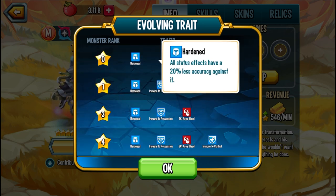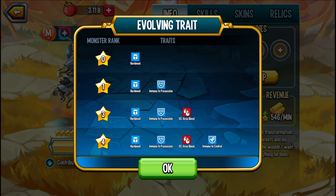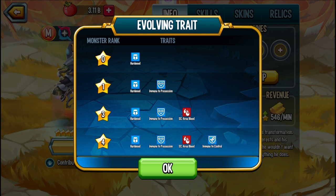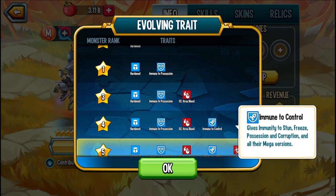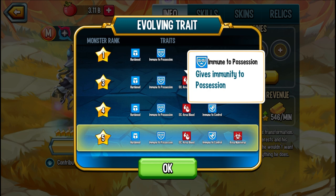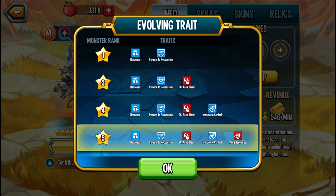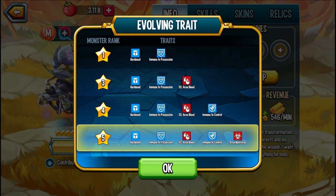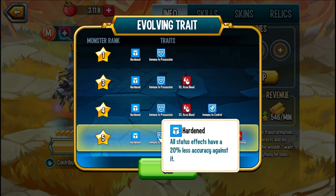Starting at rank 0, he's hardened. At rank 1, you are immune to possession. At rank 3, you do an area bleed, which reduces the enemy's damage by 90% and deals damage over time. At rank 4, you are immune to all control — not just possession — and then you get that area nanovirus. The fact that you are applying 2 DoTs to the enemy, one of which is nanovirus, I think that's powerful. The immune control is going to come in handy, and the hardness is just a nice umbrella trait to have.